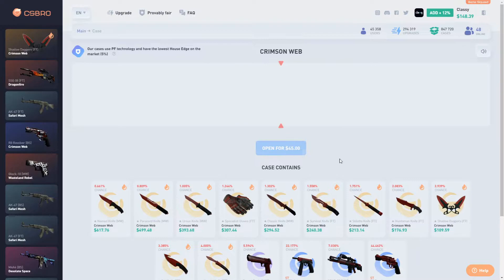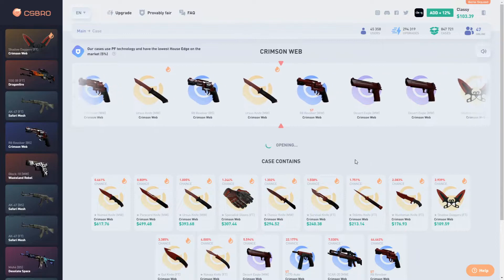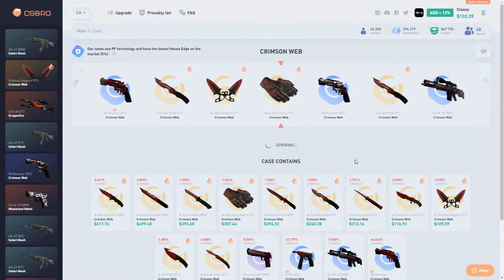$109. One more time, last time — I swear. Please, if you can give me like the survival knife, that'll put us in huge profit — we'll actually be in profit already. Stop on the gloves, please. Stop.